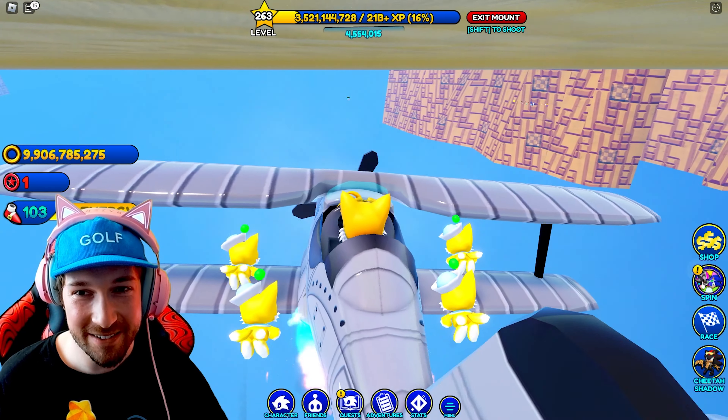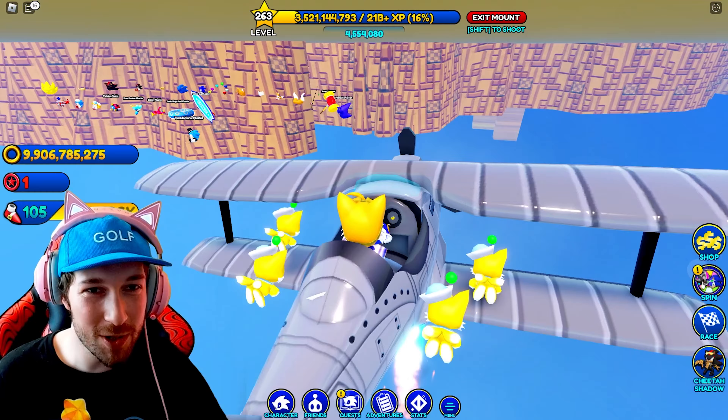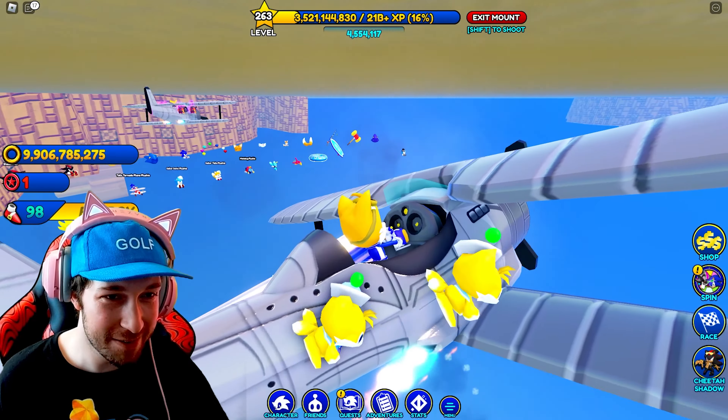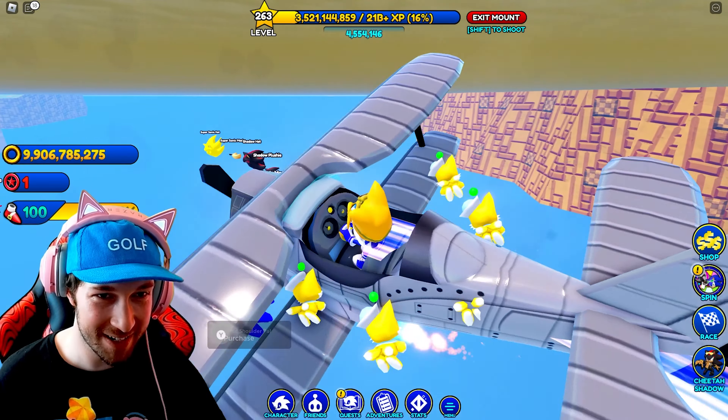And here we go — over here we have the UGCs. I think these are all just ones that you can purchase in Green Hill Zone, though, so it's kind of pointless to come out here and buy them. You can press Y and actually purchase them from here, which is kind of funny.